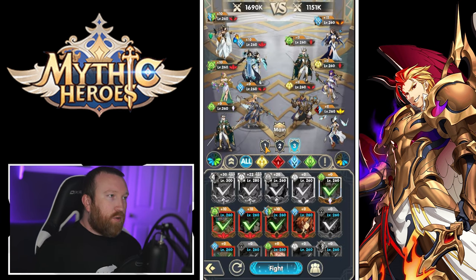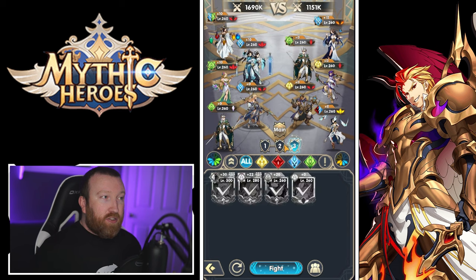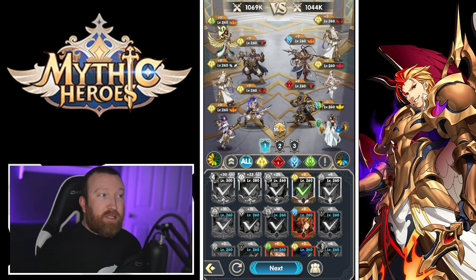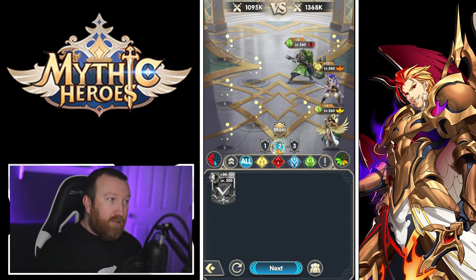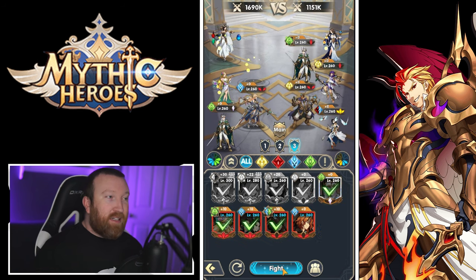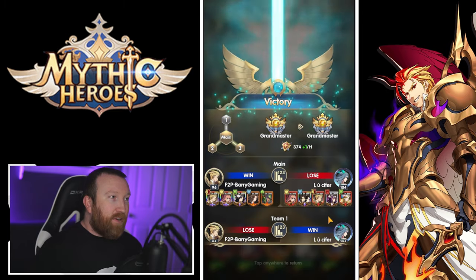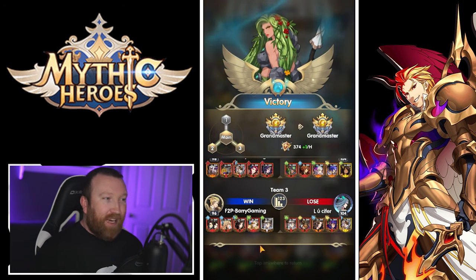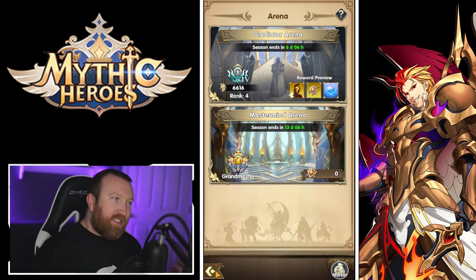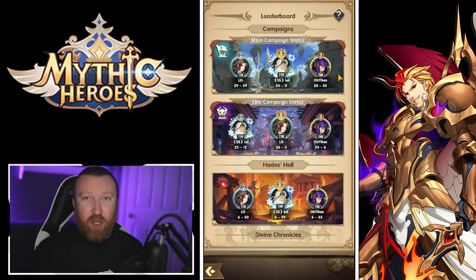Mastermind Arena has three precursor fights that give you bonuses going into your main combat — you can lose all three precursor fights and still win the main battle. The idea is to go through all the combats to accumulate bonuses. You'll see at the end which fights you won and lost and what bonuses they gave. It requires multiple lineups, which is an interesting twist on PvP.